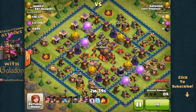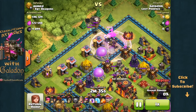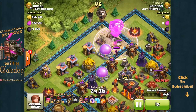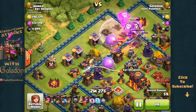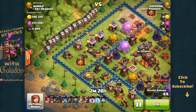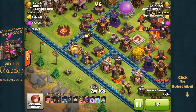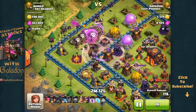So Galadon proving that Lavaloonion attacks are not like riding a bike, or at least not for me anyway. So we try once again. I've got the lava hound, a rage spell, a few balloons, a couple of delinquent balloons coming down a little bit late. But we do indeed get that first air defense down, poison spell on what is obviously only a portion of the clan castle troops. Now the lava hounds moving in and look at that tight deployment of balloons — it looks so pretty but it's oh so terrible as they are all going to bunch up in one spot.